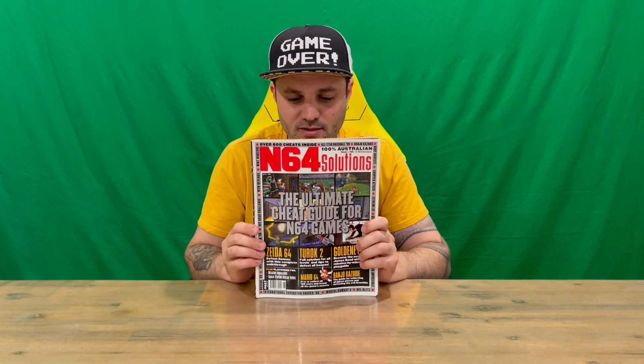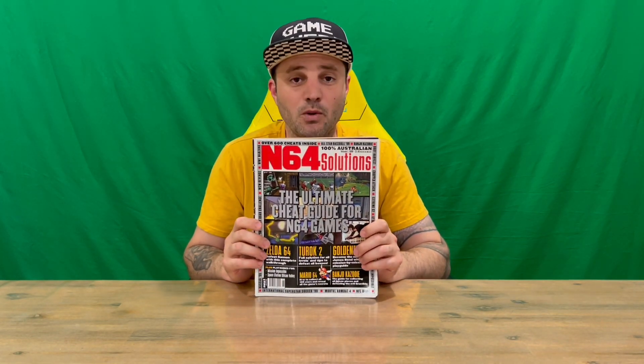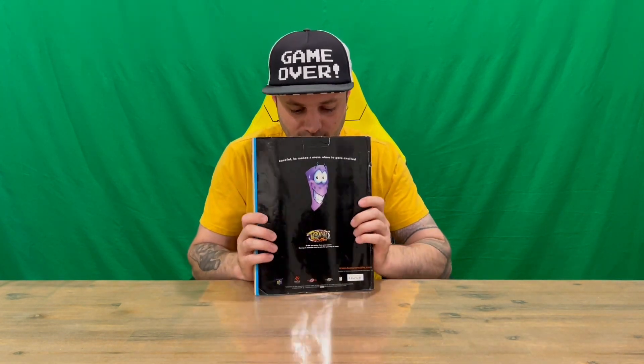On the front guys, you can see all the information, very detailed, of what we're going to see on the inside of the magazine, some nice in-game screenshots there as well. Then on the back, we've got some advertising there for one of the latest Nintendo 64 games, Tonic Trouble, back in the day.